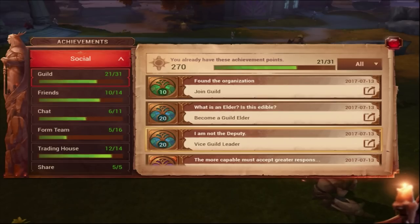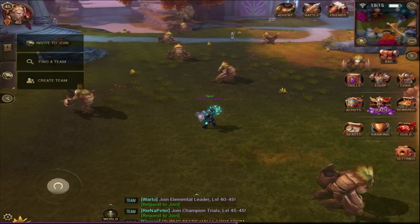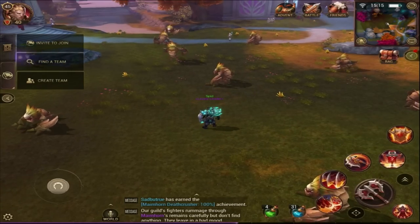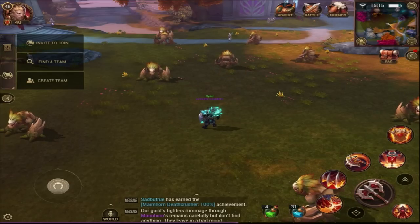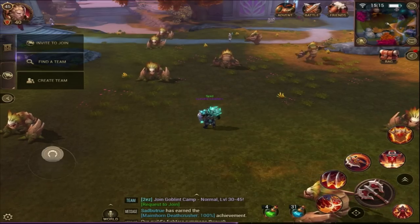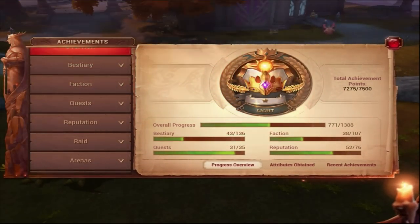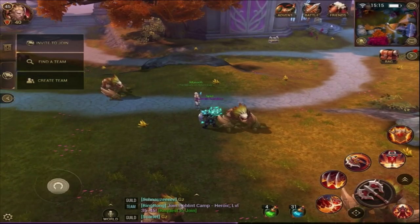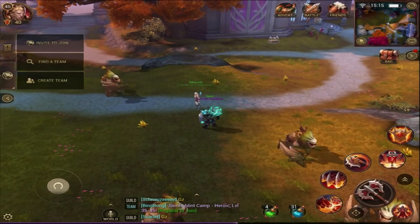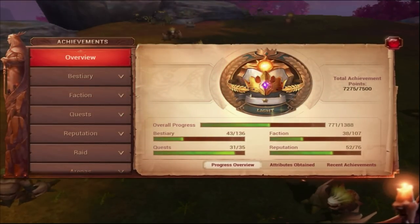When you're AFK or have to do something else, put on auto battle, find out which mob you're close to an achievement on, go to that place, click auto battle, and it will do everything for you. That's what I like about this game — a lot of people complain about auto battle but it helps you out with achievements, trial quests, and all the boring stuff. I really like auto battle and I think achievements are really cool.